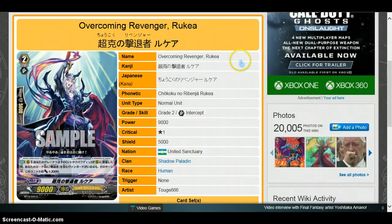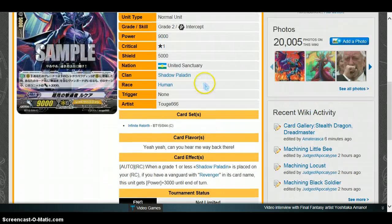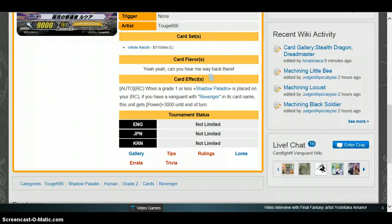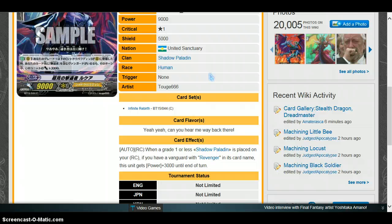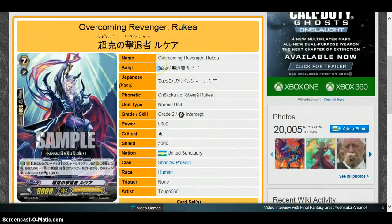Revengers — Shadow Paladin. Overcoming Revenger Rukia, grade 2, 9k. When a grade 1 or less Shadow Paladin is placed on your rear guard circle, if you have a Vanguard with Revenger in its card name, this unit gets plus 3,000 until end of turn. It's kind of like the Brother cards but only gains 3k instead of 5k, so it's a 12k body. I don't think it's very viable considering you need a grade 1 or less trigger. You'd have to think about it like the Brothers, but I don't feel it'll be a big card — you'd probably need to play Tartus for consistency and maybe run 15 grade 1s instead of 14.